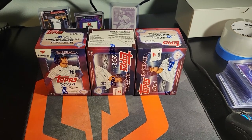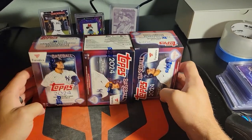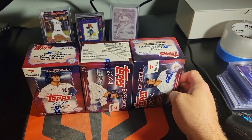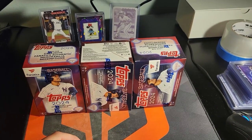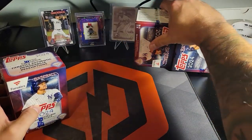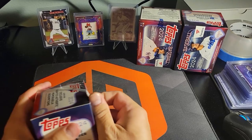Welcome back to the channel everybody. We've got our other three boxes here of the fanatics blasters. We're gonna get them opened and see if we can get anything other than just some aqua rookies — but that's really what we're looking for, trying to get all those rookies, maybe a short print or something on the aqua. Let's just get into it. Trying a new camera angle — I'm really bad about hitting this stupid thing, so see if this helps a little bit.